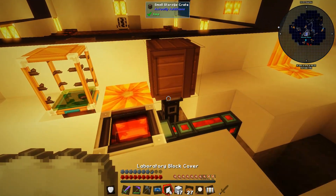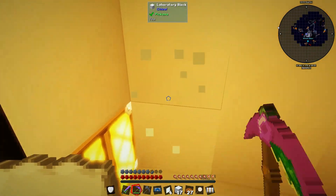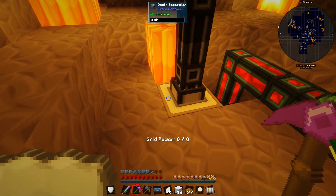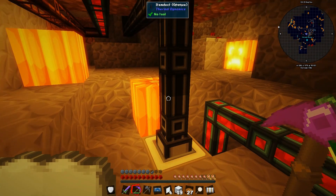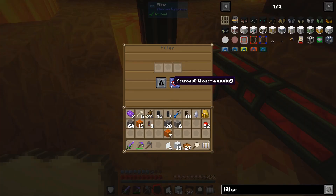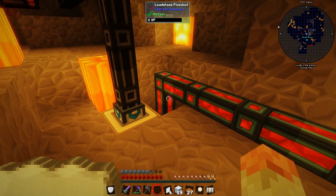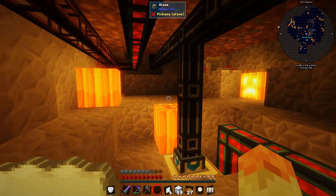I have the laboratory cover block to cover up the ugly cable. According to the FTB wiki, when the death generator is generating power it gives off that aura in a three-by-three area, and within that area you get Doom - which is basically a countdown and you instantly die. So I need to keep distance from it while it's running.